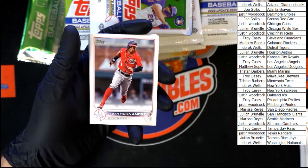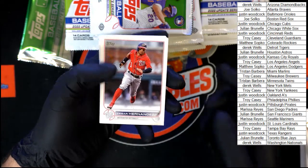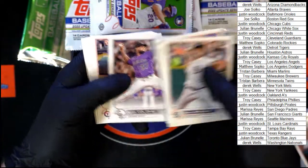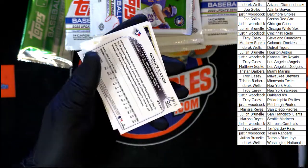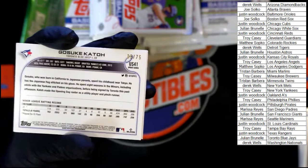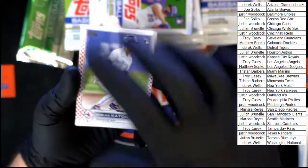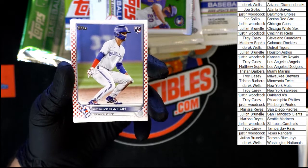Rainbow foil — that's what it was, thank you! Could not remember it for the life of me. Hernandez, Fox, Kwon 3,000 hits, Kato for the Blue Jays. Nine of 76 — right there, very nice.